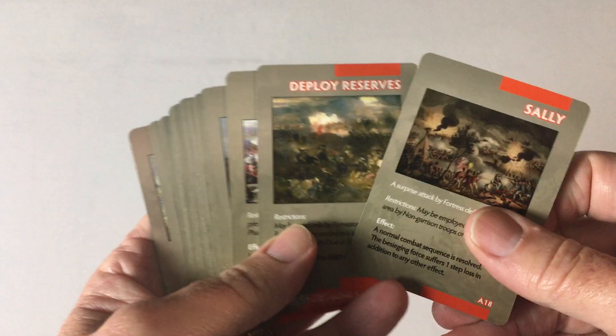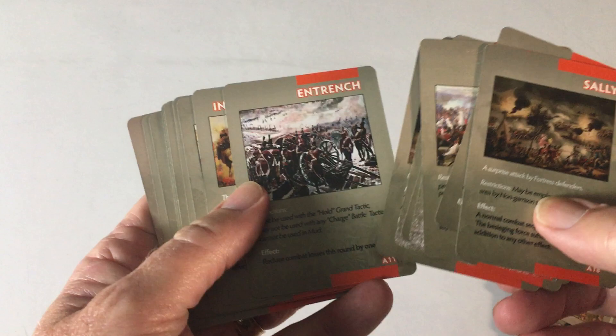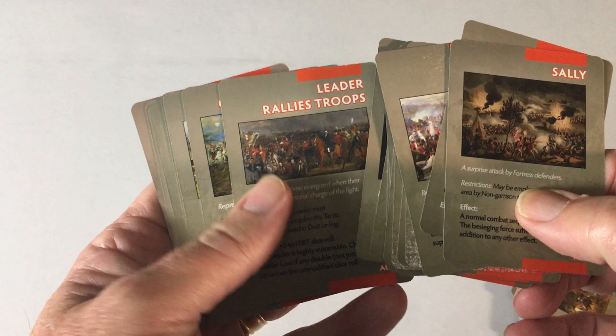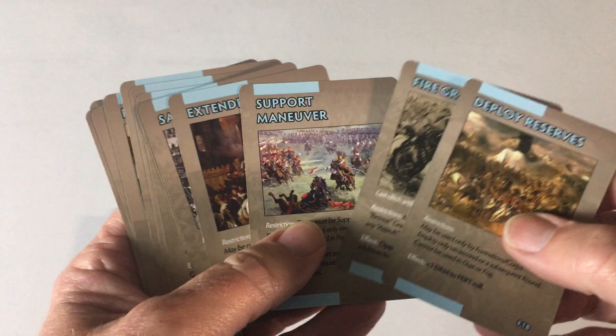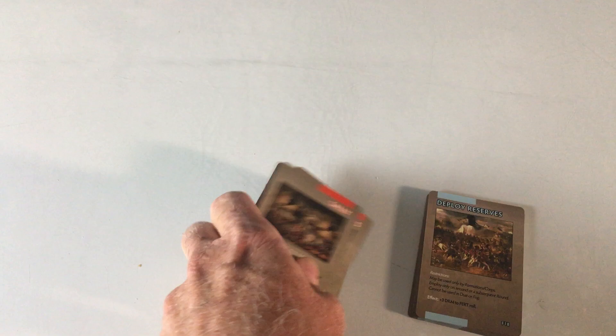Among the components, we've also got this deck of cards — a pretty solid looking set. Pretty much standard playing cards. It looks like there is a French deck and an allied deck. They have some period artwork on them, and these must be used for different events that you can play, or things you can play during battles for whatever benefit they give your troops. A lot of it looks very similar between the two decks — these must be the battle cards used when you're doing your attacks.